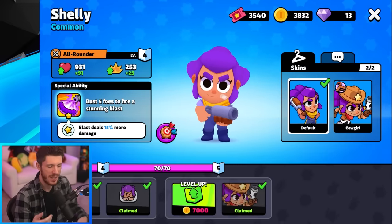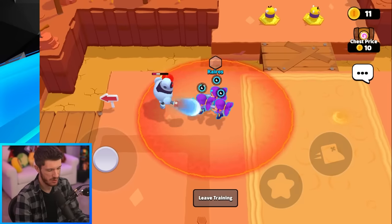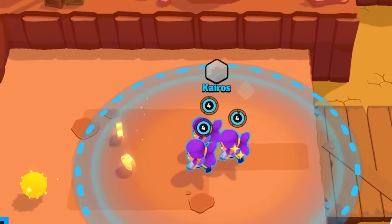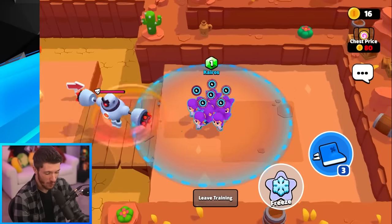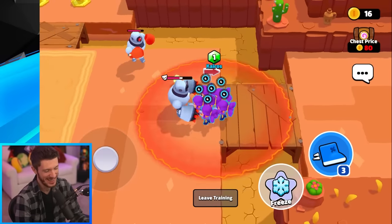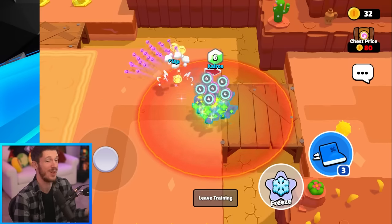Next we have Shelly — she busts five foes and then shoots out her super. Here are some regular attacks from Shelly. But here is her super against three enemies — it just shreds through them. With six Shellies all having their super charged up, let's see it all in action. That's pretty good. I was expecting even more knockback, but that's fantastic.